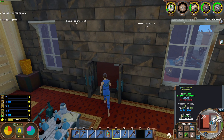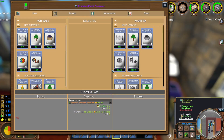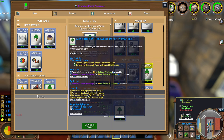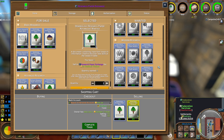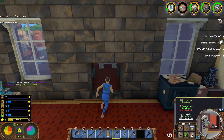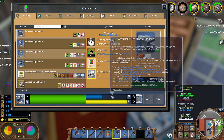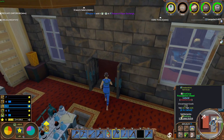Let's go ahead and we'll sell the research papers that we have here. We've got one of those - add that to the cart. And then we'll sell five of those. We just need that upgrade and we'll have upgrade four.